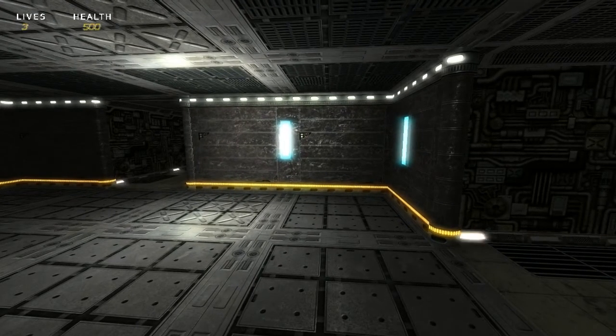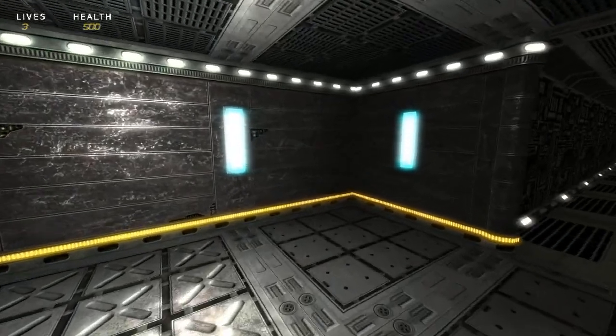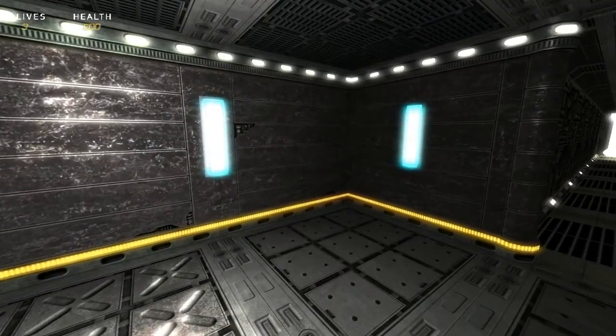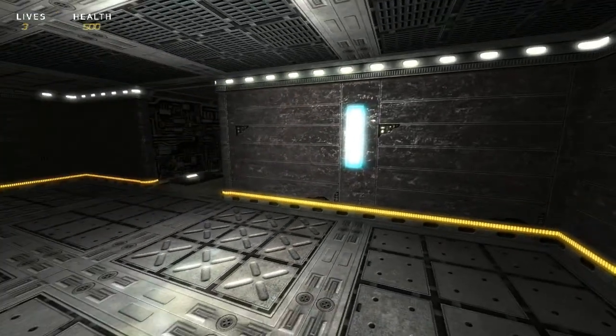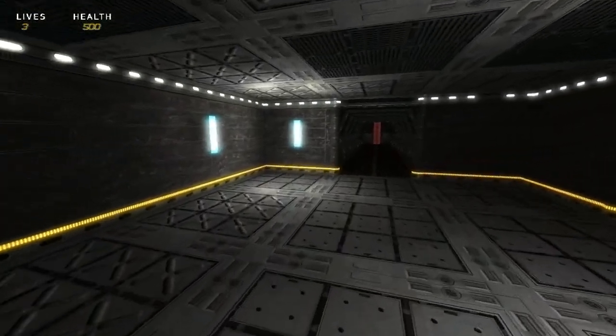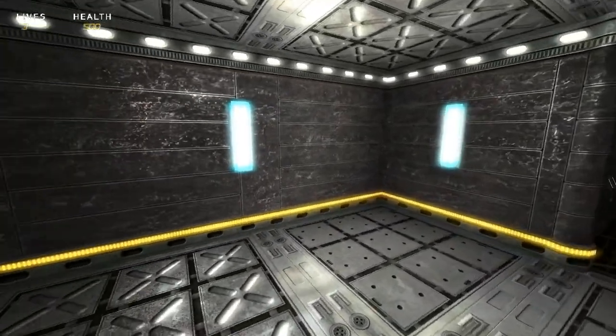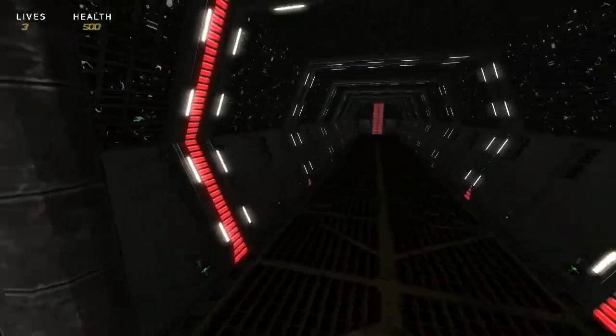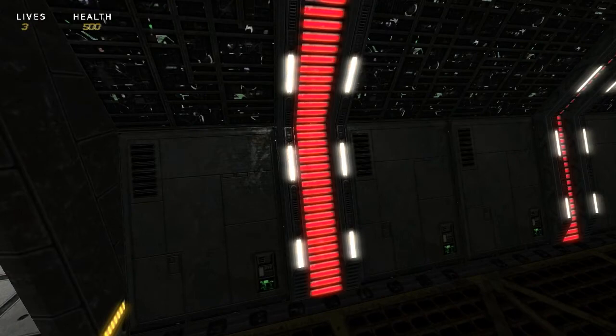Here we are inside a game level I made. Here's my new bloom shader — you can see we've got some nice bloom effects and glow effects around the light sources. You'll notice it's only affecting the light sources, not the walls or the floor or anything, just the brightest parts of the image.